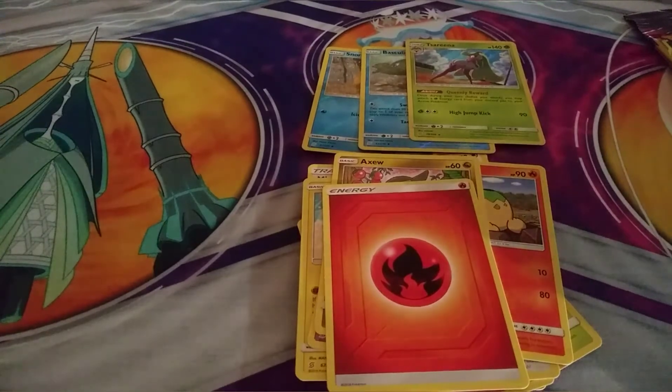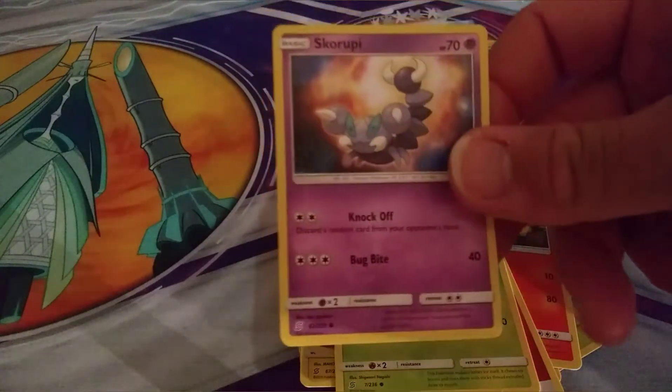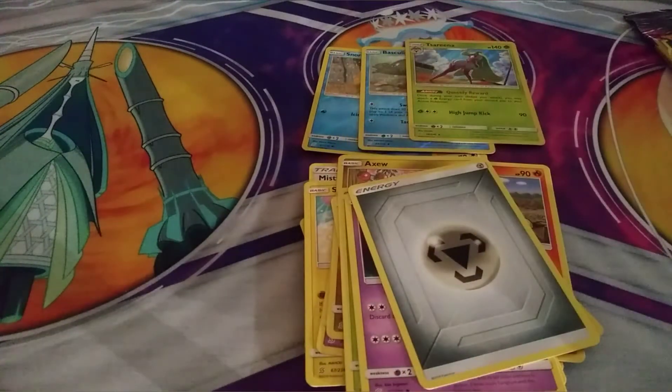We have Sawato, Scroopy, and an Energy card. I don't have any Code Cards because the mini packs do not have codes — only the Booster Packs do.